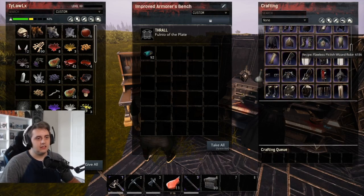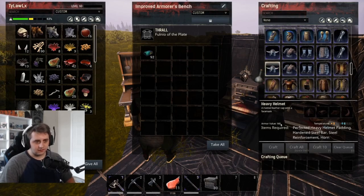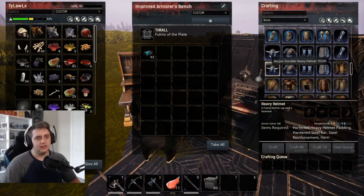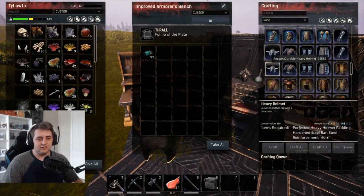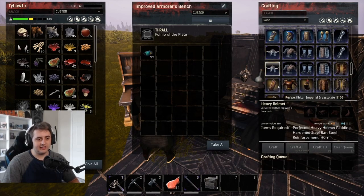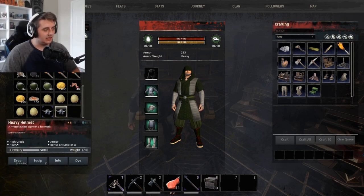If you go to your armorer's bench — I'm on an improved armorer's bench with a tier 4 thrall — and scroll down to heavy helmet, you can see it's 160 armor value with perfected hardened steel, steel reinforcement, and a horn. Above that is the durable version you learned. You learn the whole set by the way. It uses perfected hardened leather and an Eldarium, so it's actually fewer materials — no hardened steel, steel reinforcement, or horn. But the armor value is different: 128 on the durable versus 160 on the normal.